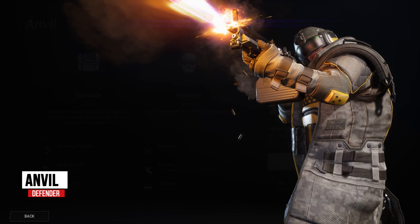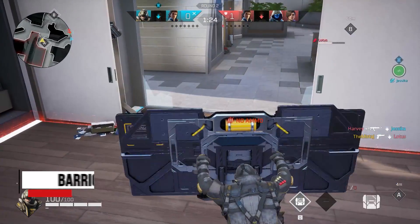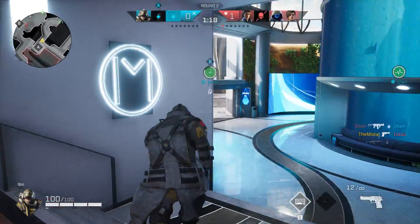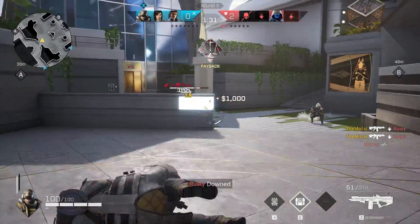Anvil is a defender. This big boy is the tankiest character in the game, so if you like to go first and create strategic cover for your team, Anvil is the right rogue for you. Barricade, Anvil's main ability, drops a barricade that can be used as cover or to block various routes, preventing the enemy team from flanking and catching you unaware. His passive, Immunity, grants him immunity from EMP, Disorient, Slow, and Blind effects.